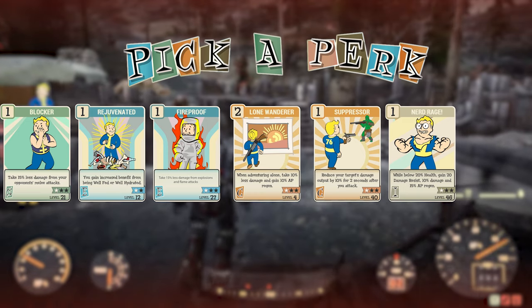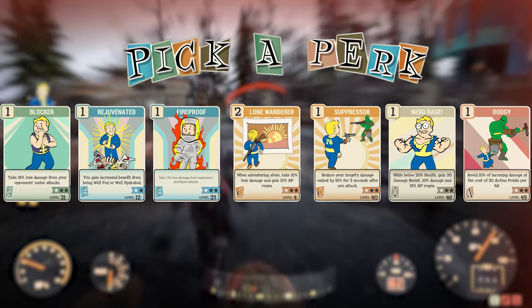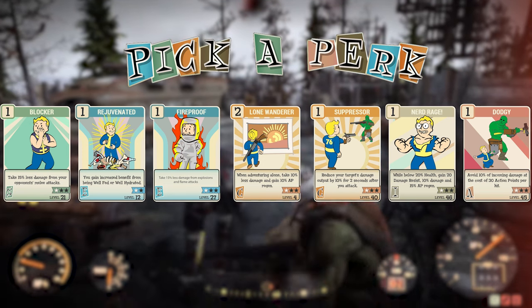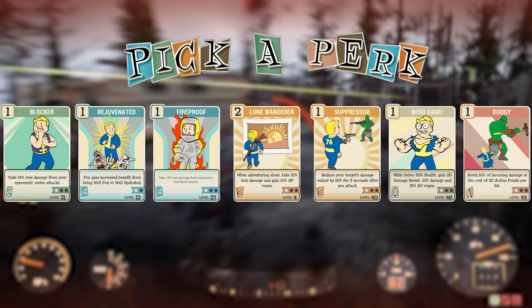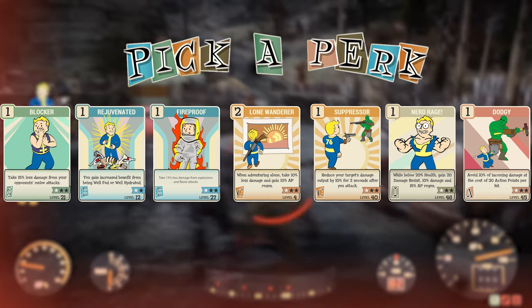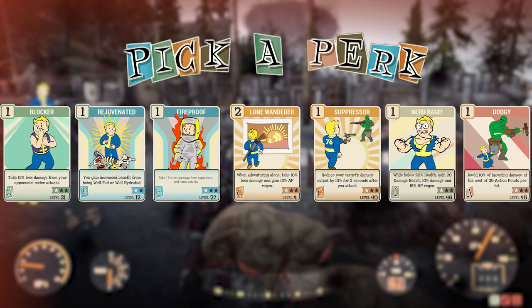The next perk card — and probably the most beneficial on this build — is Dodgy. You avoid incoming damage at the cost of action points per hit. The reason we're using this is because we have an insane amount of AP regen from Rejuvenated, Lone Wanderer, and Nerd Rage. But even if you're only using Rejuvenated, you'll have so much AP regen that your AP will not run out and you will always be able to take less damage.